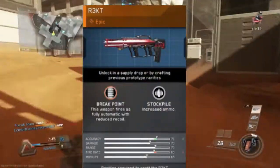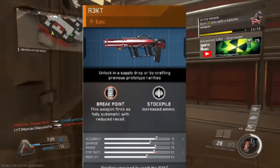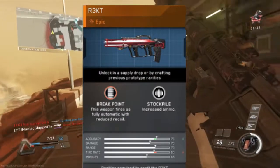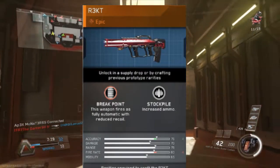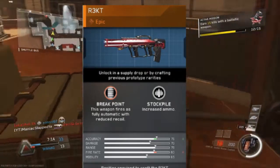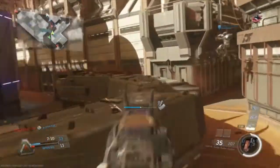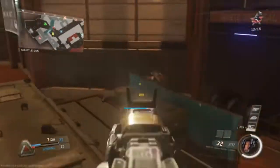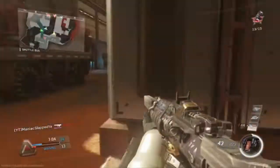Number two, we've got the R3K Wrecked. It's based on the Man-O-War from Black Ops 3, except it has less recoil and is fully automatic — even though the R3K is normally a three-round burst. This gun is an absolute tank. It's like a three-shot kill but has a higher fire rate than the Mammoth.